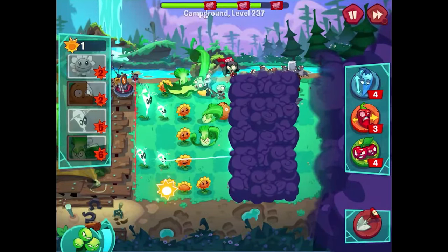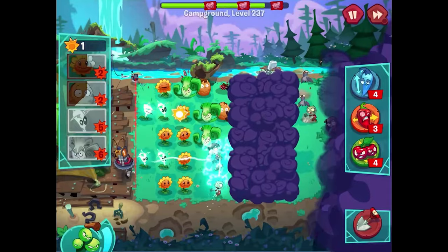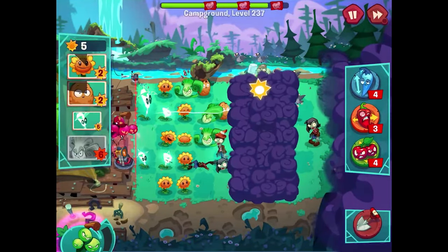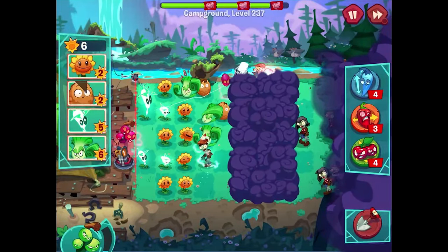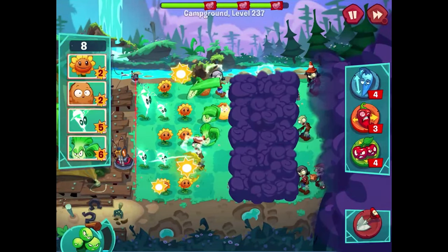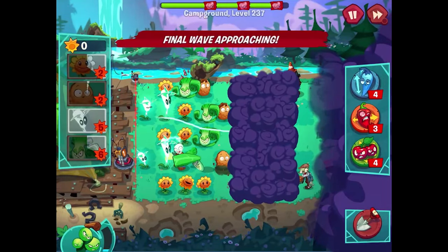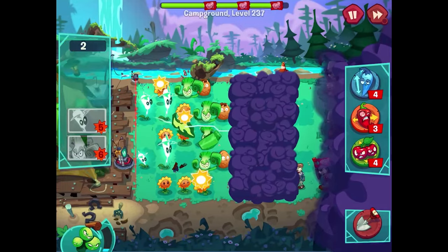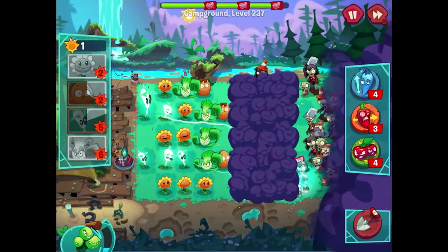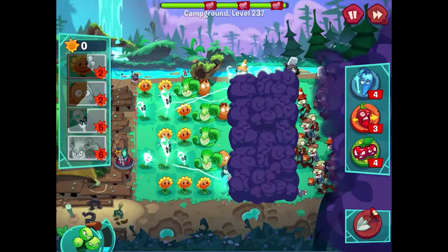The bonk choy is punching away now — much much better. Really hard to get ahead even with all of our benefits and bonuses. The grapes of wrath are coming in — but it seems like they're willing to help none of them attack the zombie that's closest to us. A little unfortunate. I'll put a sunflower here, bonk choy there, walnut here — I think we can handle it. Another lightning reed there with the extra space, and enough for another sunflower here. Something's happening — we're making it work.